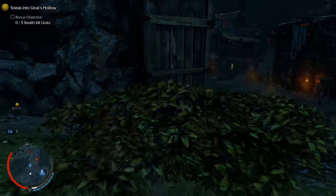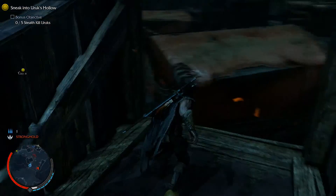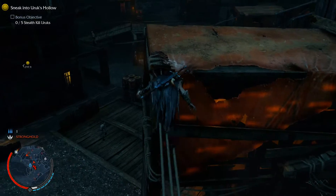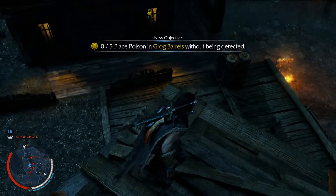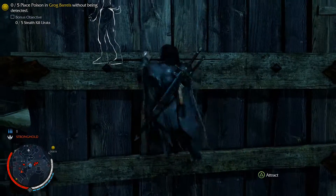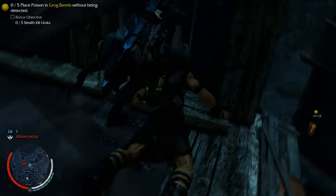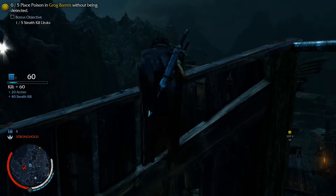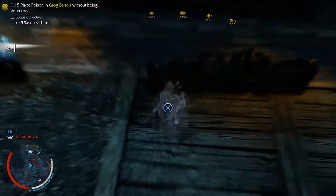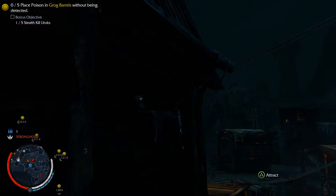Let's run over there. I have a bonus objective to stealth kill 5 Uruks — shouldn't be too hard. I see one there. Oh, there's one up here — sweet, that's one stealth kill down. There we go, yes perfect. I was afraid we weren't going to be able to kill him, it was taking a sweet time. Oh my gosh, look how many of those we have to do — this is going to be a long episode.